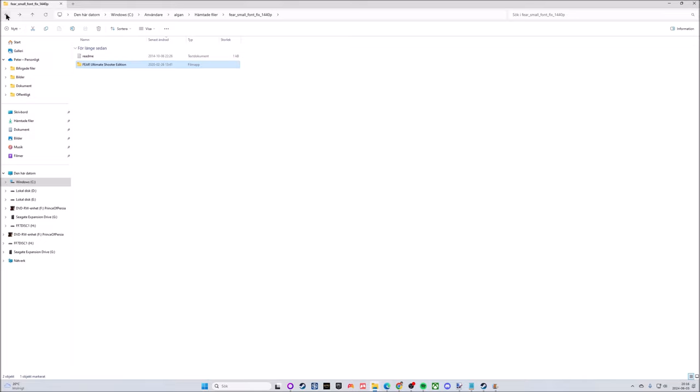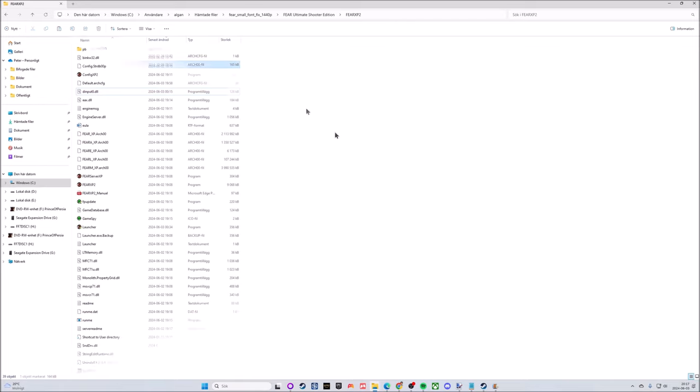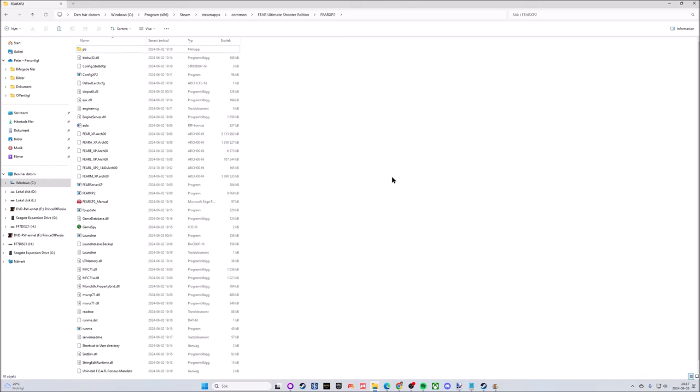After unzipping you should have a README file and a FEAR Ultimate Shooter Edition folder. Go into that and you'll see 'FEAR 1440 Arch 00' — that's not the one we want. We want the XP2 folder. Go into there, and that file is the one we're interested in. Drag and drop or copy and paste it into the game folder. Do a refresh and you can see it's now in the list — that's the first step of making this work.